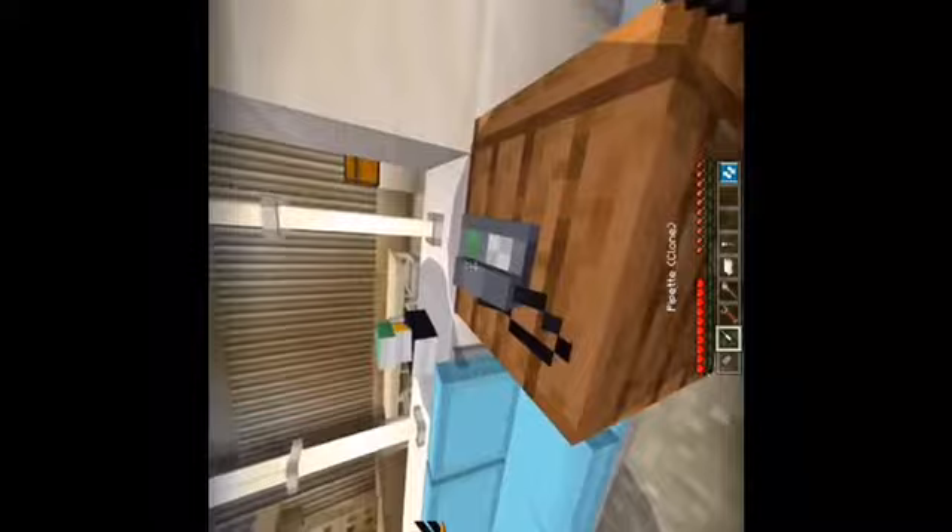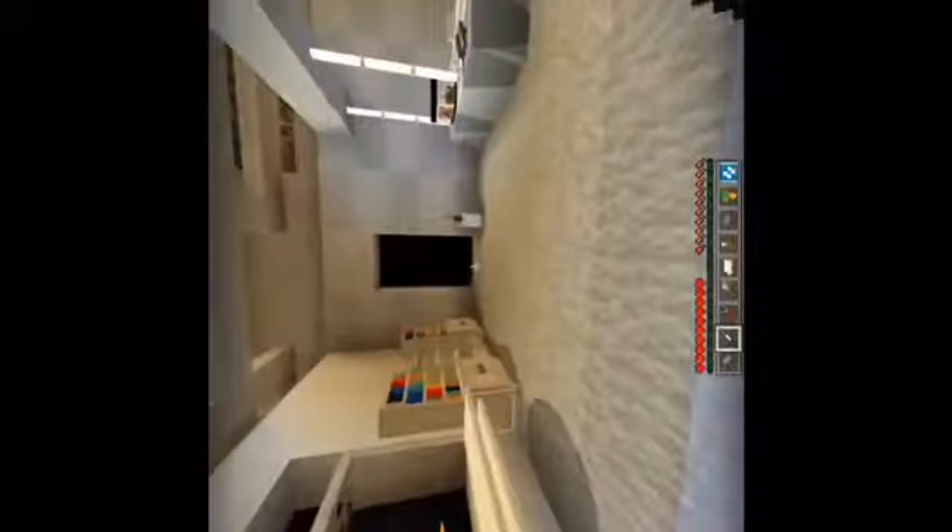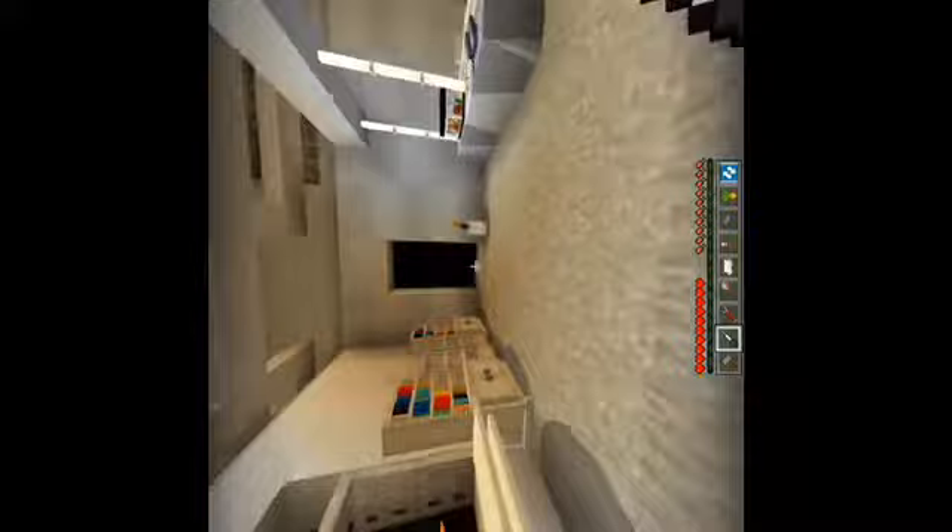Brianna is not even ready for how well I'm about to build and decorate this house. Oh I want this fish aquarium - yes we got the aquarium! I need the TV, and this chair looks so good, and this table. I pretty much just want everything in here. These bookshelves look way too good, and this wallpaper looks amazing as well.